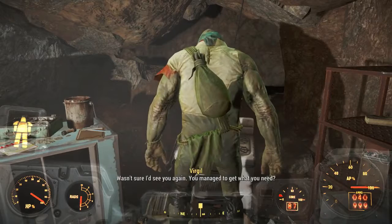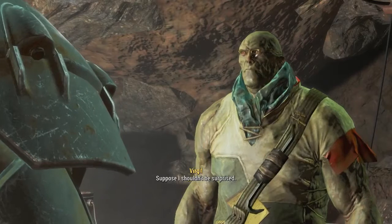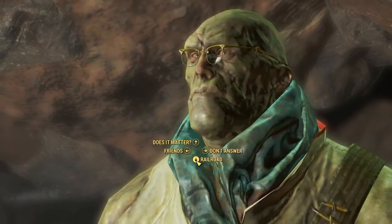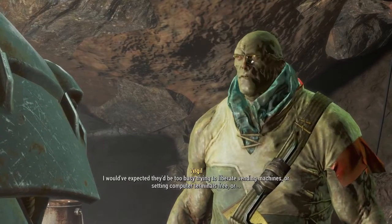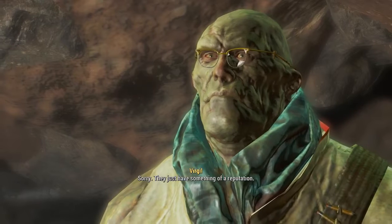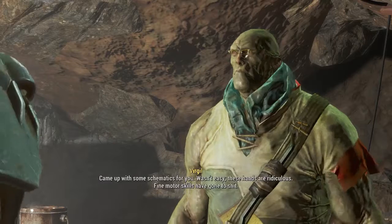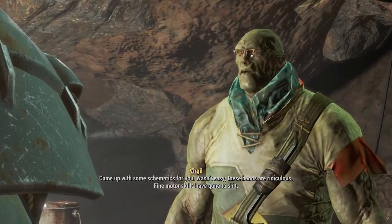Wasn't sure I'd see you again. You managed to get what you need? I have the code. Suppose I shouldn't be surprised - you did get rid of Kellogg, after all. Not too much of a leap to take down a Courser. How'd you manage to get it decoded? The Railroad helped me. Oh god, those kooks. I would have expected they'd be too busy trying to liberate vending machines or setting computer terminals free. Sorry, they just have something of a reputation.